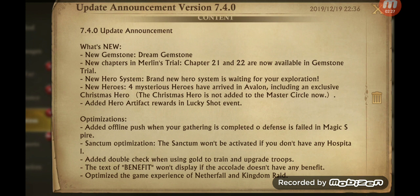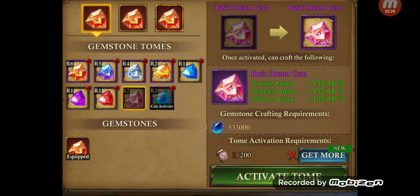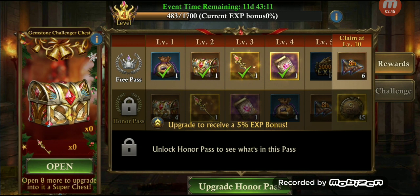So the gemstone in Heroes — the basic dream gem. You need 200 of those frags and you can buy them, of course — buy the frags, 200 of them, to update the gem. You can get them from the honor pass event. Basically pay to win again in order to upgrade to the new gems.